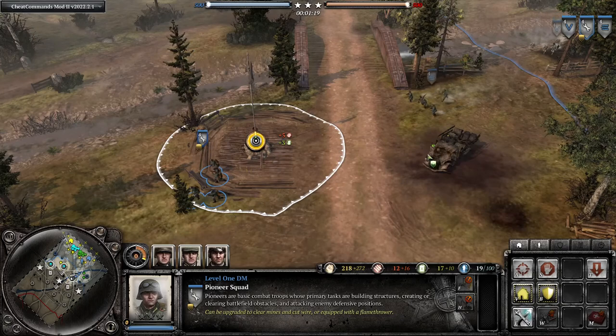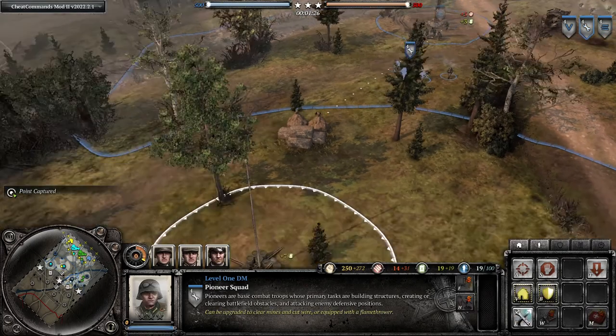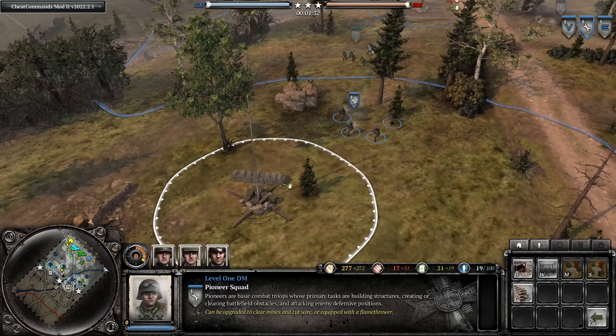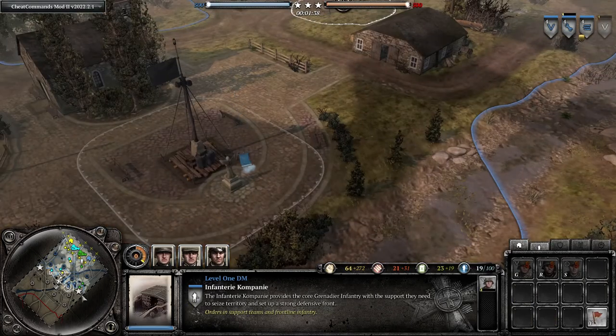That's going to help your MG setup because it only has 35 vision, but it has a range of 45, meaning it can shoot at things that it can't see if you can get there. So here we're going to A-move our MG, put our pioneers on the fuel, and start building a sandbag. We've got our Grens coming in to support and we have enough manpower for another Grenadier, so we're going to do that up mid maybe.